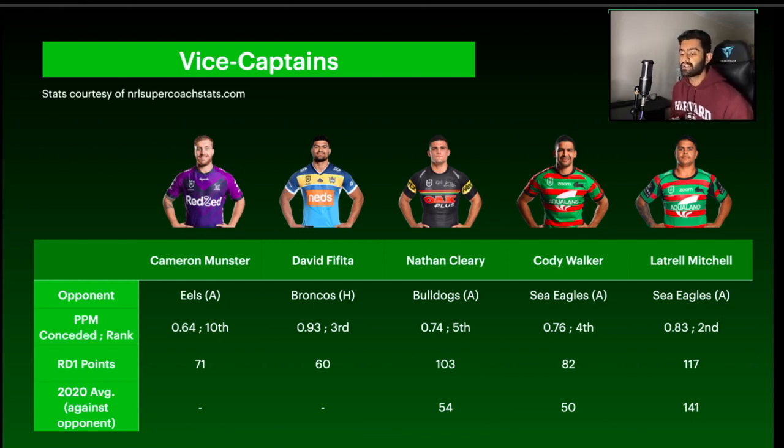Munster does have that potential to go large, though unfortunately he didn't play against the Eels at all last year so there's no historical metric. Next up, David Fafita — I really like him as a potentially high-upside vice captain this round. Coming up against his old side the Broncos, he was hampered by an ankle infection last week but still scored 60. With a full week of prep, playing at home against his former team, he has the potential for a really big game, possibly into the hundreds. The Broncos were the third worst team in the comp at defending edge forwards, which bodes very well for Fafita.